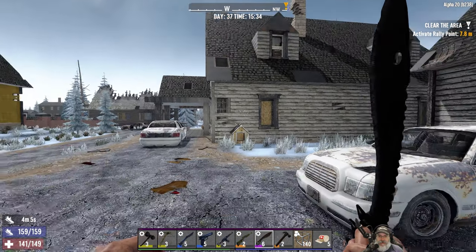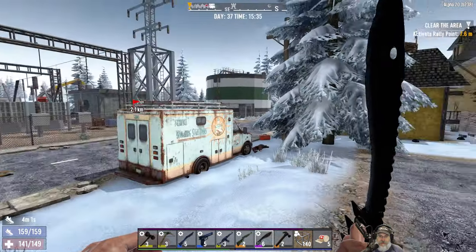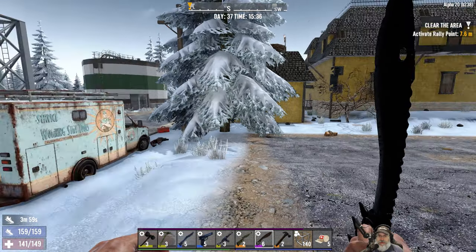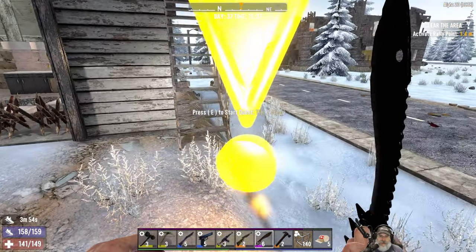Welcome back everybody to Seven Days to Die Alpha 20. I'm an old guy gaming, and in this episode we're going to pick up not too long after the last episode and continue trying to knock out these tier two quests for trader Rex. We are at this next place - it's a clear - let's do it.